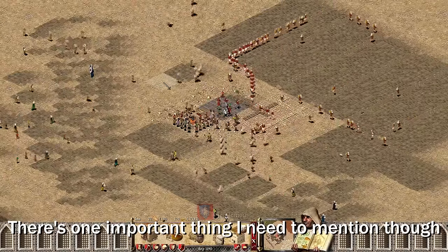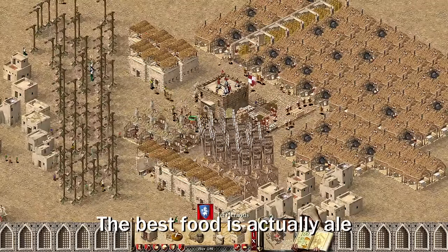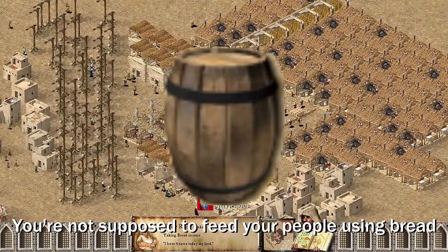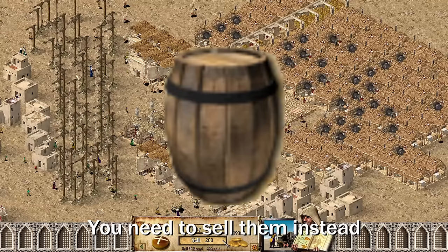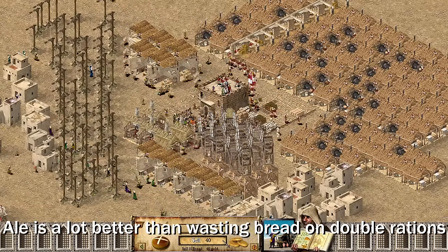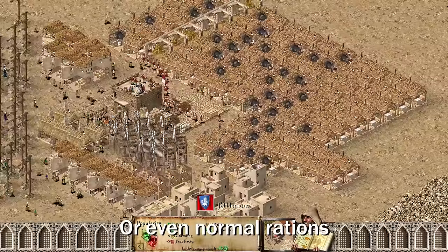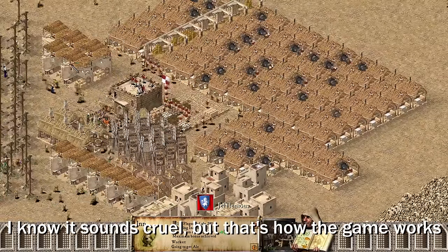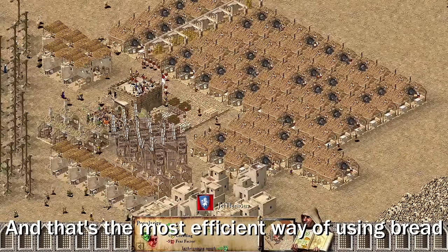There's one important thing I need to mention though — bread is not the best food. The best food is actually ale. You're not supposed to feed your people using bread; you need to sell them instead. Ale is a lot better than wasting bread on double rations or even normal rations. I know it sounds cruel, but that's how the game works, and that's the most efficient way of using bread.